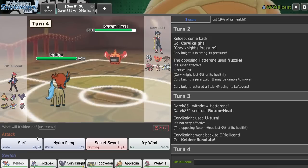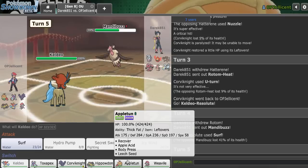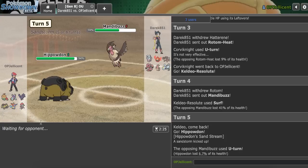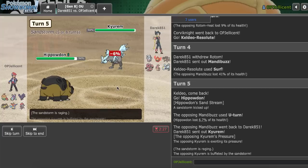I'm just going to come in to Surf. Yeah, they go Mandibuzz - it takes that really well. Kind of unfortunate. We'll make the Hippo play here. They went for U-turn immediately - I thought for sure they would go for Roost, so I wanted to try to get up Rocks. Yeah, here's the Kyurem. This is going pretty downhill.